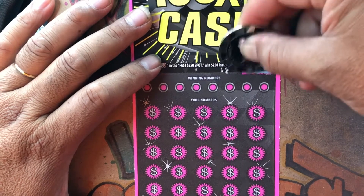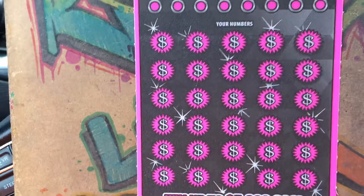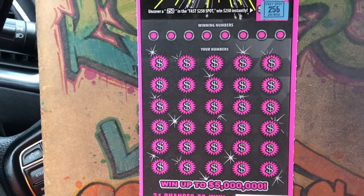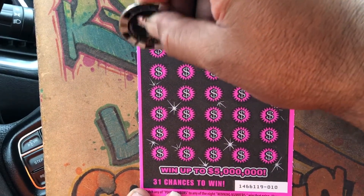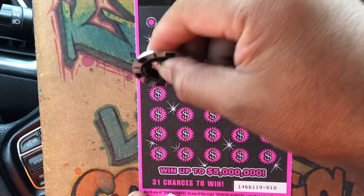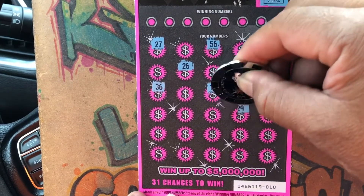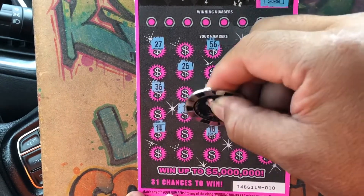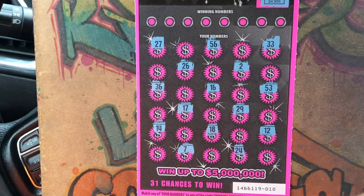Come on — we got a 6 in the fast spot, so no $250 there. Scratching the main numbers: 27, 56, 33 — lose — 26, 36, 16, 53, 29, 17, 14, 18, 12, 24, 7. Win numbers are 7, 17, 27 — no duplicate numbers there.